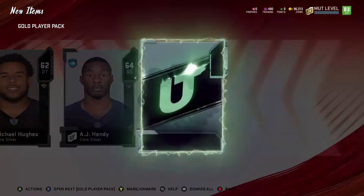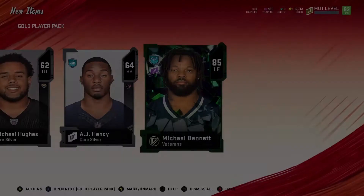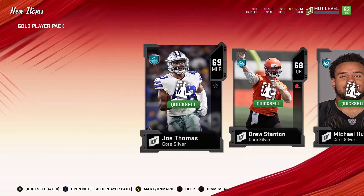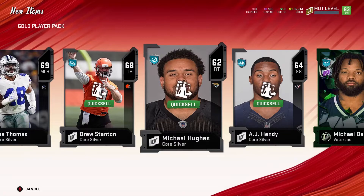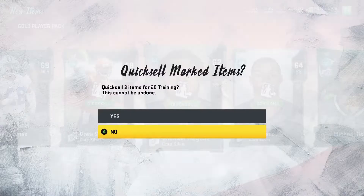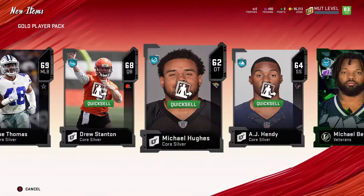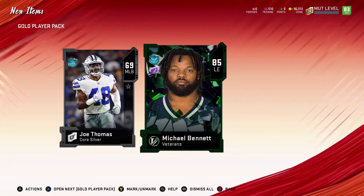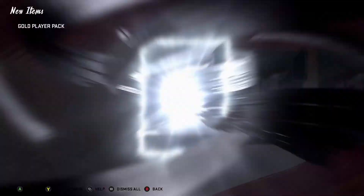Oh wow — I don't even know what to say. I'm going to quick sell these. Hold on — that Joe Thomas was probably going for something, because a while back I still have a Dallas Cowboys theme team and it was so hard to find a middle linebacker, so I got him now, but he might be going for something. We'll check that out. Wow, we got an 85 Michael Bennett — we don't need a left hand but he could be used for training or something. This is a lucky pull right here.